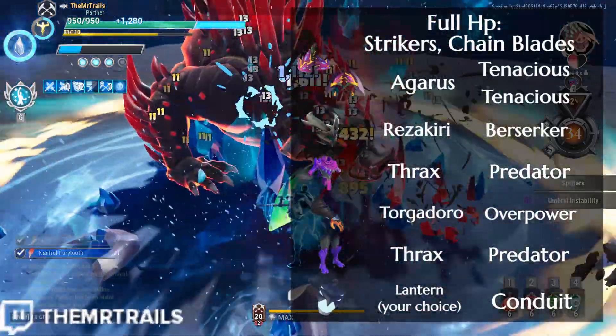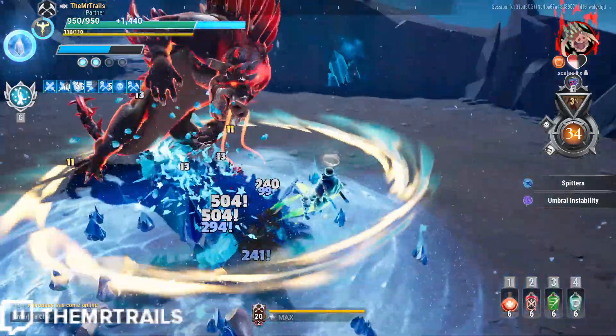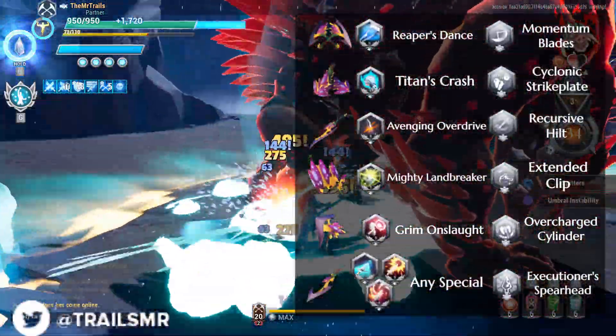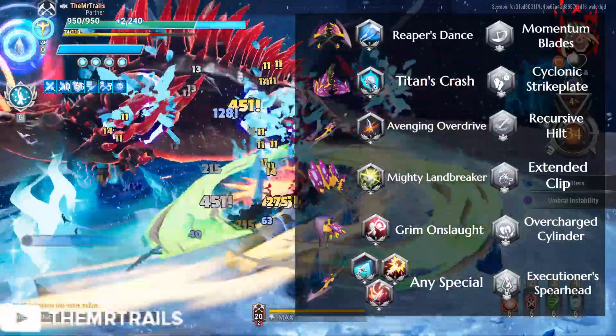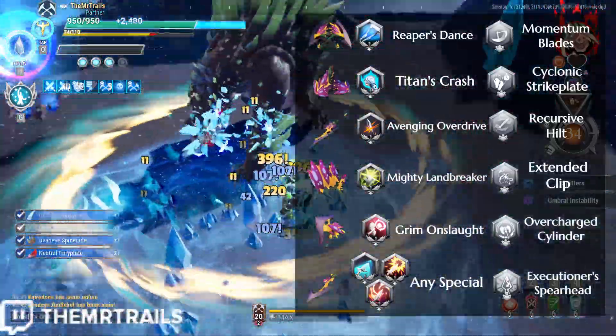Depending on the weapon class, you'll get 3 Weighted Strikes or 3 Knockout King from using the Skarn Bond. For our mods and specials, we'll go with our weapons meta choices. For chain blades, we'll use Reaper's Dance and Momentum Blades. We're using Momentum Blades because you build up shield faster due to having higher motion value for base damage, and having crit bonus from Serrated Blades doesn't mean anything when we already have 100% crit chance.